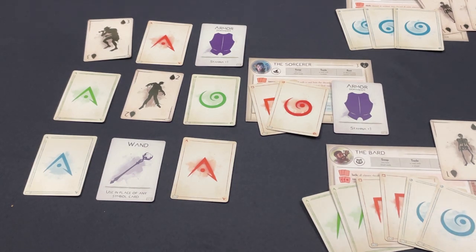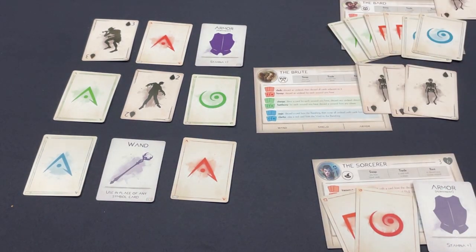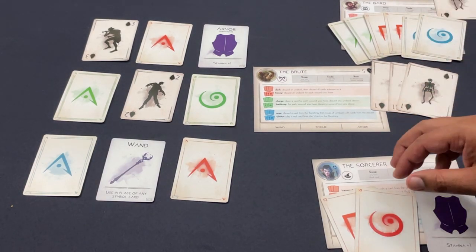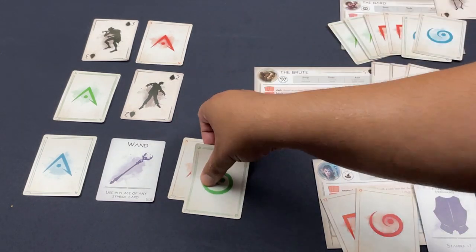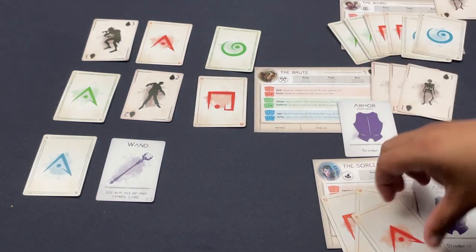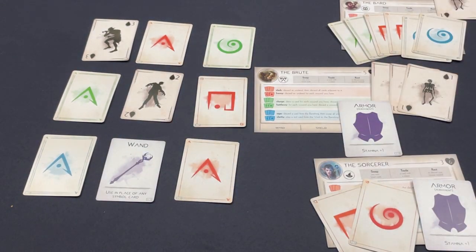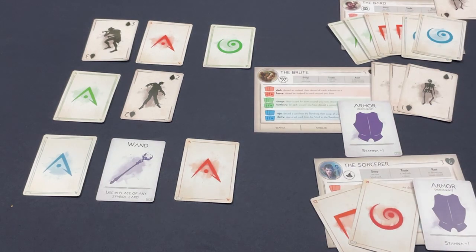The Brute has a lot of options. First, taking armor — the Brute is so good with wounds, and extra stamina to work with is valuable with more monsters coming. Then using three red cards to banish a red square — now four cards in the banishing! The void refills and another swirly appears. The Bard is set up for another banishing — amazing.